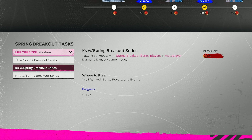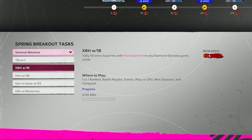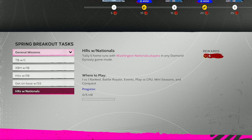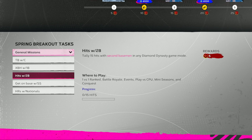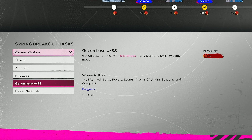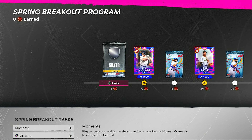You've got multiplayer missions and stat missions with spring breakout series players. You've also got general missions — not just spring breakout, but total bases with catchers, extra base hits with first basemen, hits with second basemen, get on base with shortstops, and homers with nationals. And there is a spring breakout showdown where you got to face Paul Skeens and can get 15 points in this program.